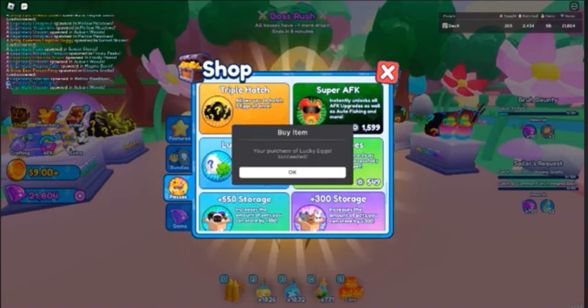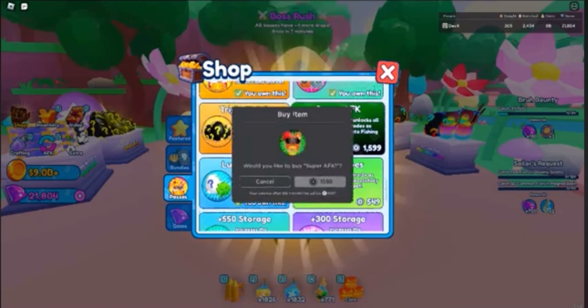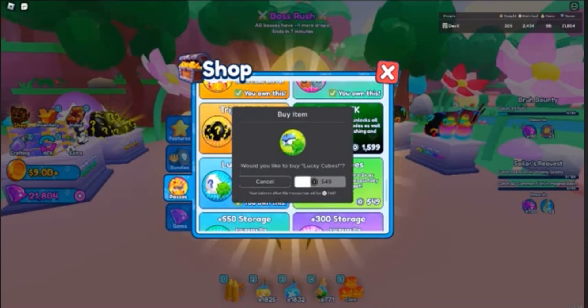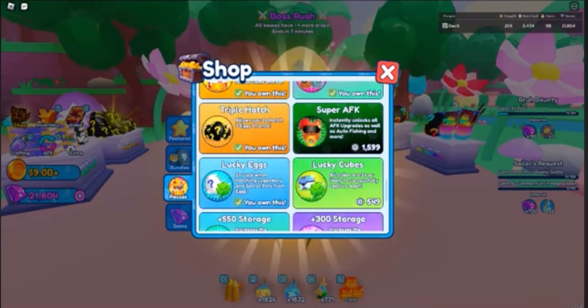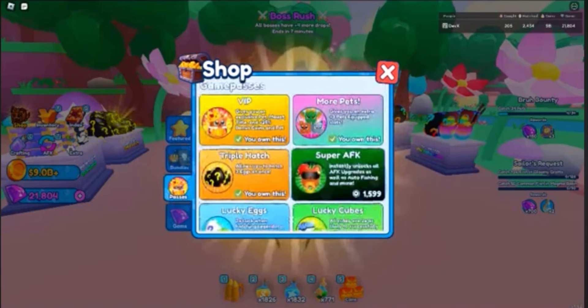We're also going to buy the Super AFK so we can AFK farm a little more when we're not playing. And we're getting the Lucky Cube game pass too because all of them are pretty good. I think that should be fun — let's go ahead and test all this out.